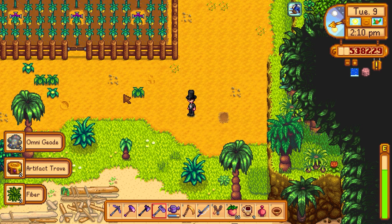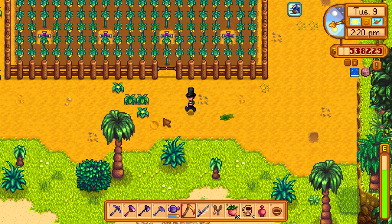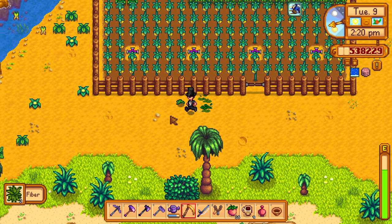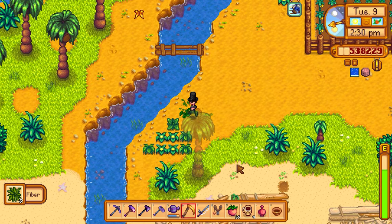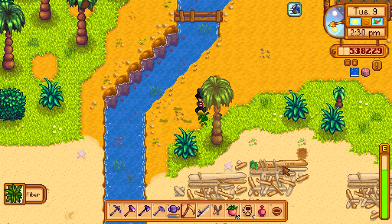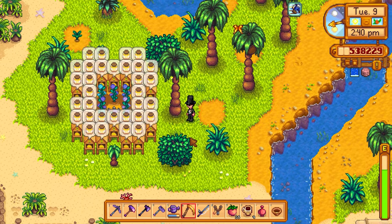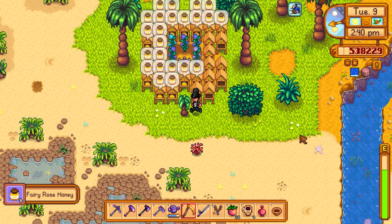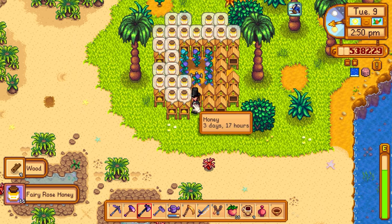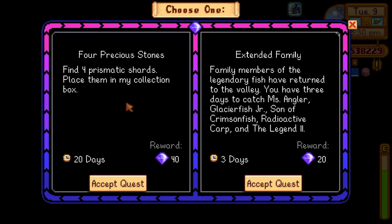Whoa — luck is negative five percent but we got three omni joes and two artifact troves right there, that was insane! Let's go over to Mr. Chi first and then come back and grab the starfruit. By the way, we're not putting starfruit in the kegs just yet. Oh — I forgot to check on these; I think they've been done for a while so we're missing out on a little bit of progress.